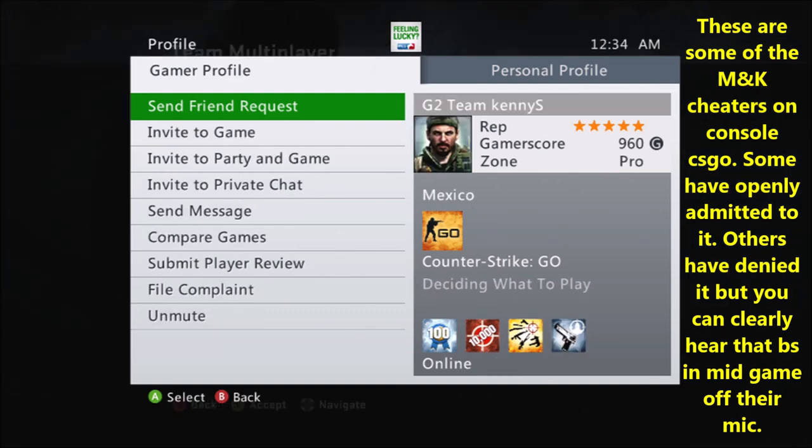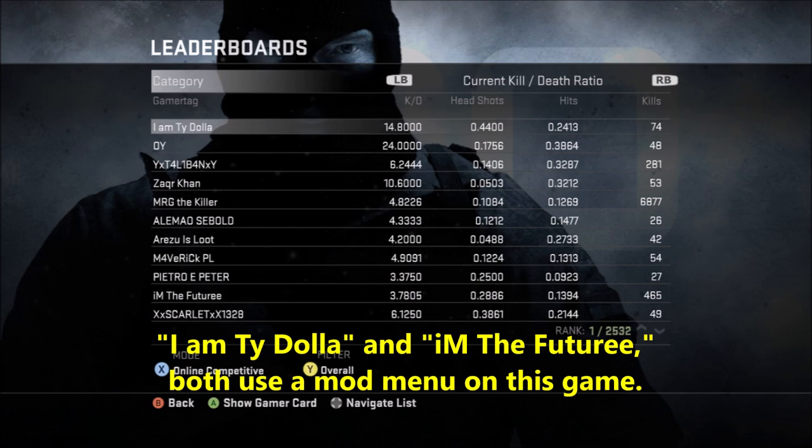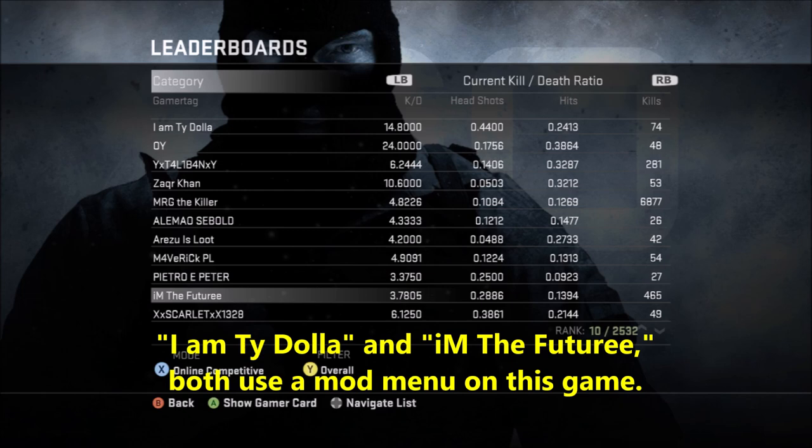If they were to go against people on a fair playing field, they would not last five minutes. There's not a lot of cheaters on Xbox CSGO, especially not compared to PC. There are two guys I'm going to show right now that use a mod menu to get nothing but headshots — the game registers that as a headshot even if they hit you in the foot. In total, I'd probably say there are a couple hundred out of about 10,000 competitive players that use a mouse and keyboard on console CSGO.